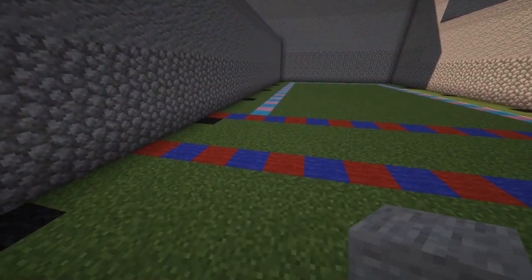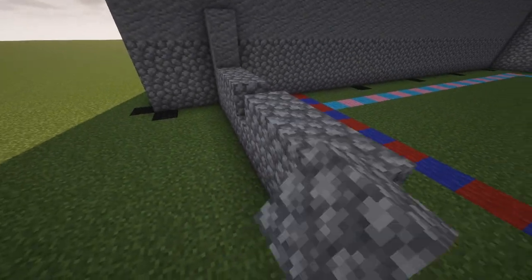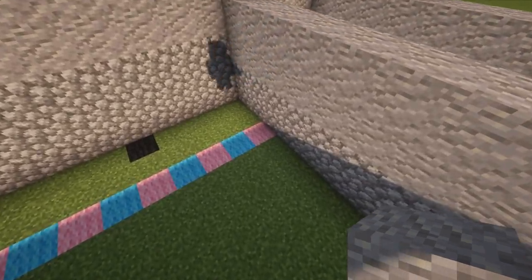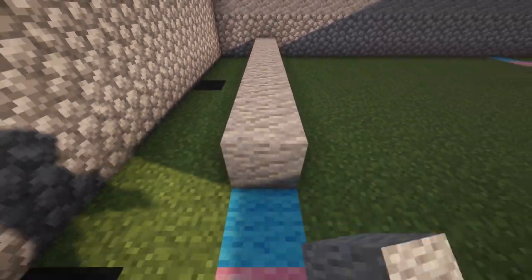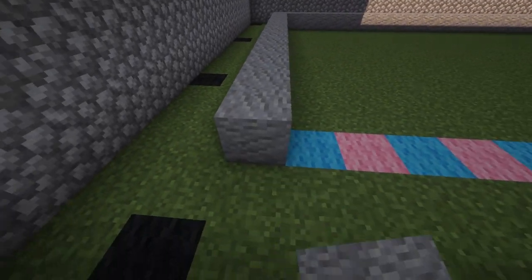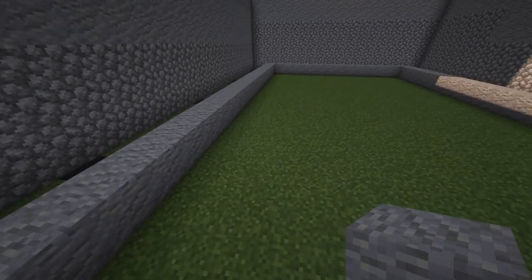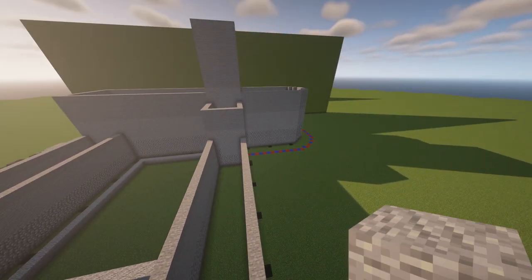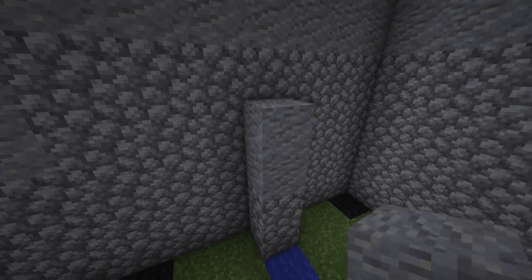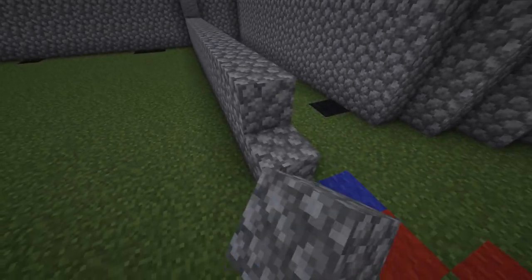This corridor we're going to raise four blocks high — just two cobblestone and two andesite. Let's fill it in to the other side. In the middle let's go all the way around with andesite, and later we'll place our andesite walls on top of it. Moving to this next part — again four blocks high, two blocks cobblestone and two blocks andesite.